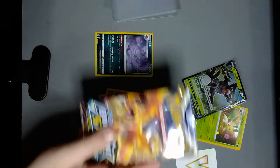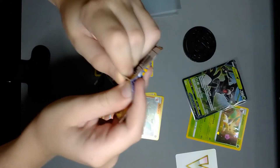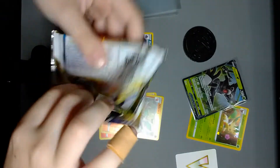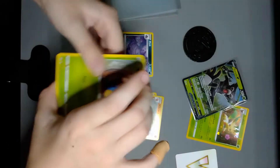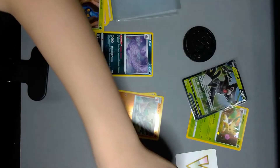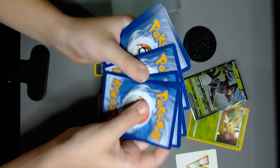It's the final pack, guys! We gotta get something good in here. This one has like marks in it. We gotta get something good — even a Trainer Gallery, I'd be happy. Put that down, and then code. Everything's falling off my desk, hold on guys. Put that down. Okay, back to it — one, two, three, four, five, six.